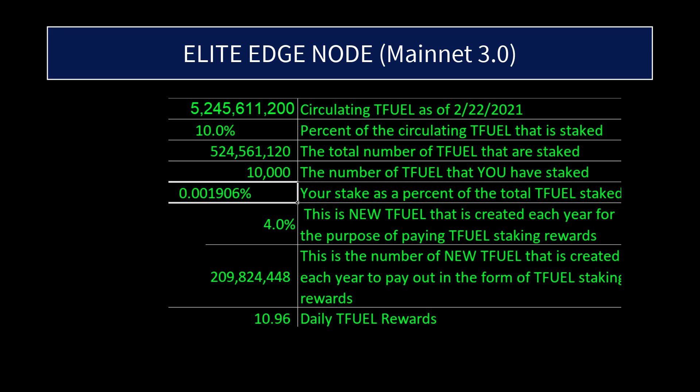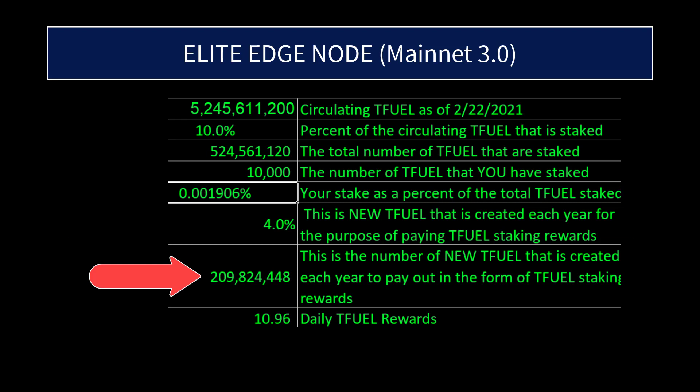Once the Elite Edge node is released, the daily pot of Tfuel for paying staking rewards will go from 10,000 — which is what it is right now — to the annual number divided by 365, and that comes out to be 574,861 Tfuel. I get that number by taking the 209 million and dividing it by 365.